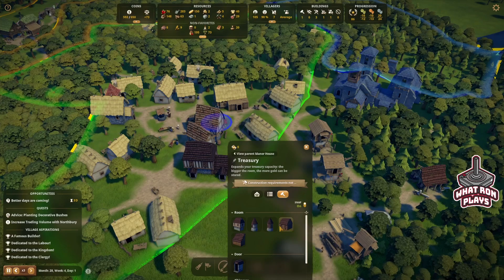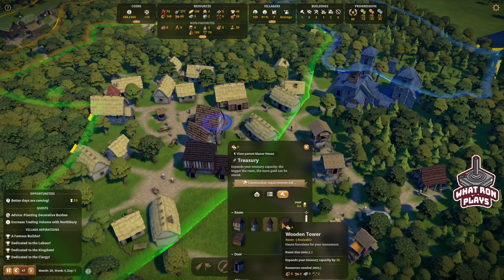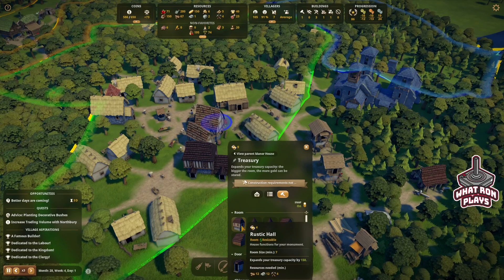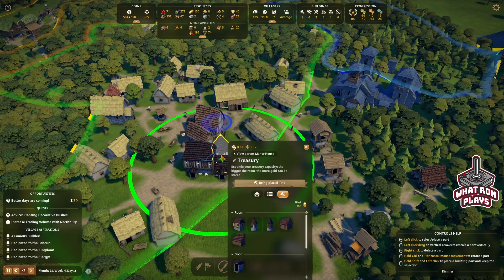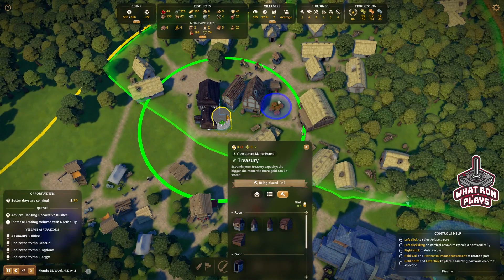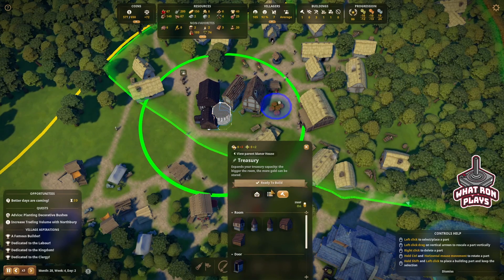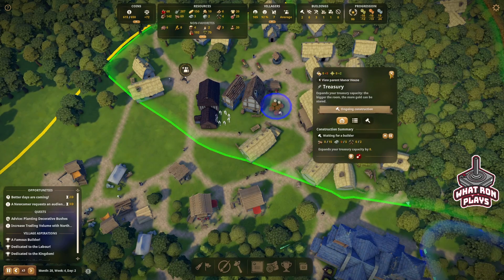I think we're going to have to build a bigger treasury on here. Treasury options: 150, 60, 30 — let's do the 150. Do we have enough room for that? We do, yeah — those guys are in the way. So we can do that. Let's build that one because we are going to need room for more cash. Better days are coming.